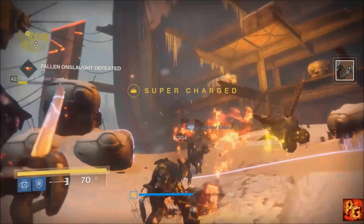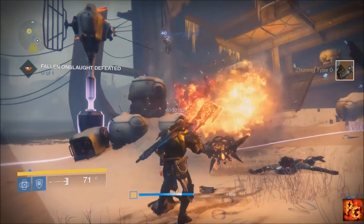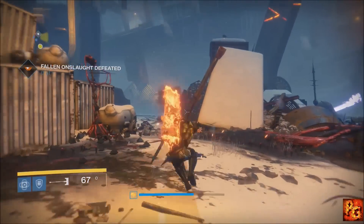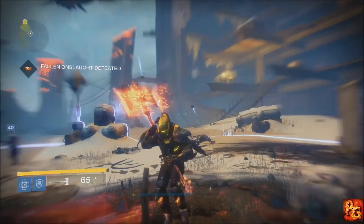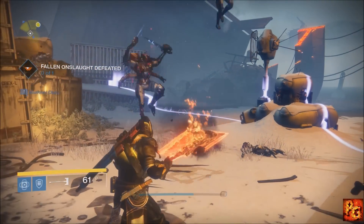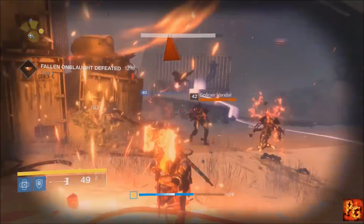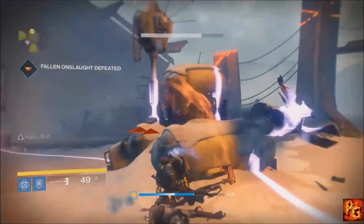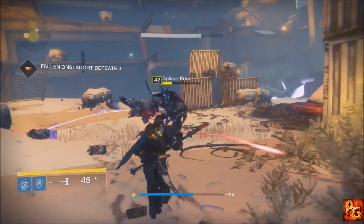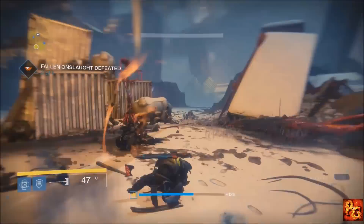What I would recommend is get a few friends in your fireteam — you don't actually have to be the one to start this patrol mission in order to get one. Everybody involved, even if it's a random player in the area, if you get a shot on that final boss you will get a SIVA offering. So get a few friends together, each of you go do one of these, you all get one, and then just go to Archon's Forge and use one after another.